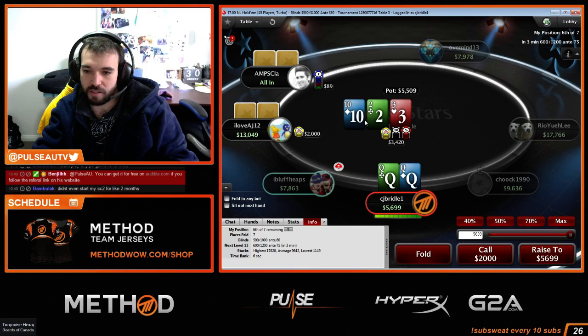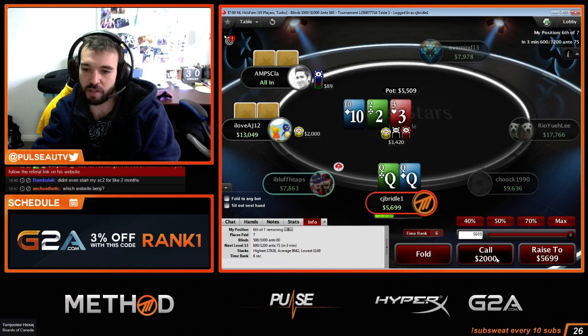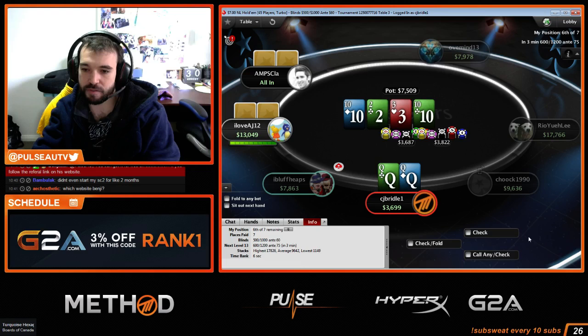The guy just called. Let's just get it in. I can call and try to induce more on the turn, but how can he be bluffing here? I think I called to get more value from bluffs, because even if the turn is an ace or king, I'm not folding. Trying to get more value from bluffs.